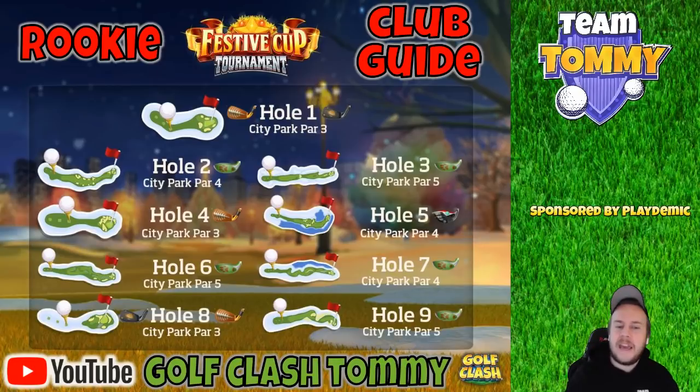Hole No. 6 — Big Dog again, Par 5. The Big Dog is very important here because for the second shot distance is going to be crucial. Hole No. 7, City Park Par 4 — I have the Big Dog, but I should also add the Viper. If we make a good drive, we definitely have room to play with a lower-distance wood club. The Big Dog is there to compensate if we make a bad drive or have a long distance towards the pin. But keep the Viper in mind — check the wind when the tournament starts and choose from there.